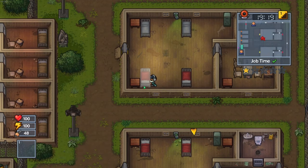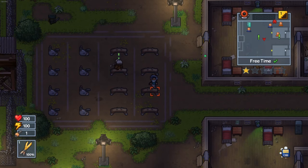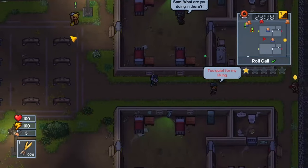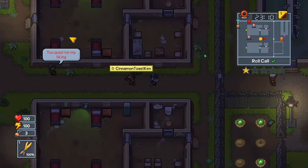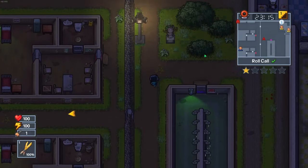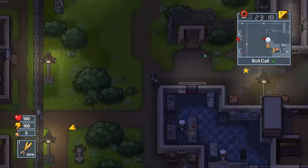Once you have all this, make sure to place the bed dummy in the bed and then wait until roll call. You have to do the very next thing very fast. Head to the right side of the prison, past the entrance door, but don't go to the metal detector. Go up all the way until you've reached the top of the building and then go right until you see a purple door.